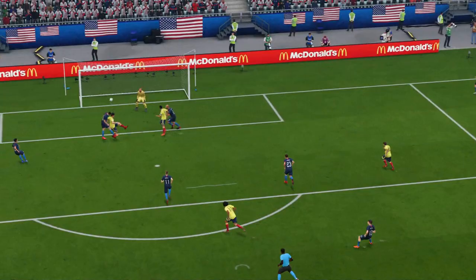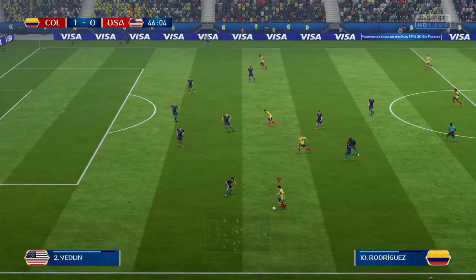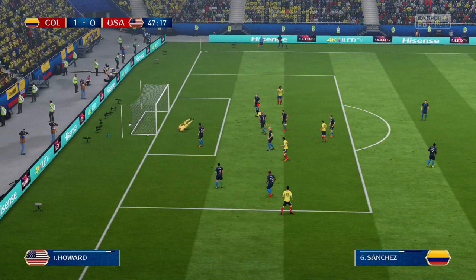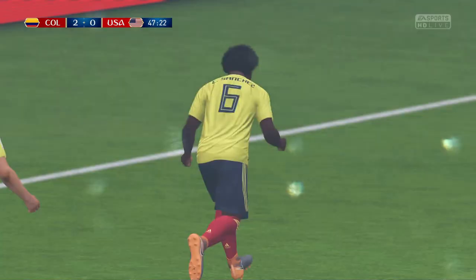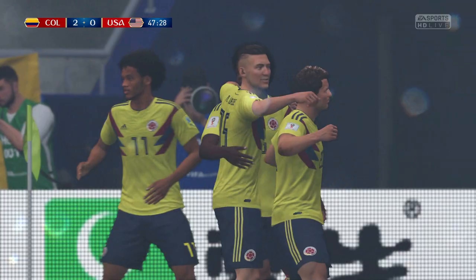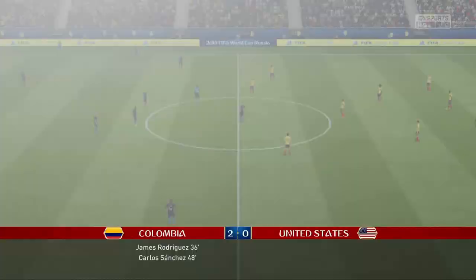It's half time and it is 1-0 to Colombia thanks to James Rodriguez's header. We've done really well so far. He loses his man there — great play. Crossed in. Can we get the header off? We can, and how did that go in? What was Tim Howard doing? I saw it coming from a mile away and Carlos Sanchez scores to make it 2-0. That was poor goalkeeping and poor defending. The header wasn't even that great — it was just bouncing and the USA are 2-0 down.